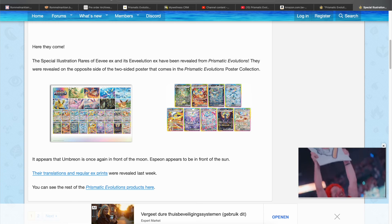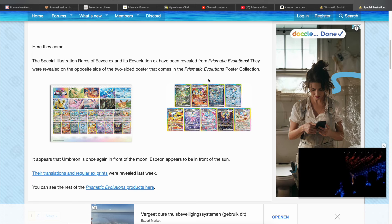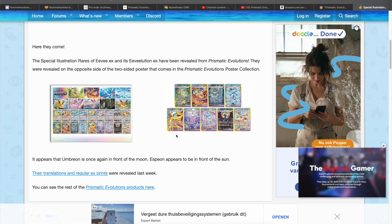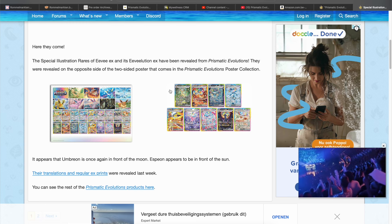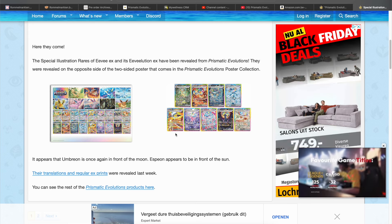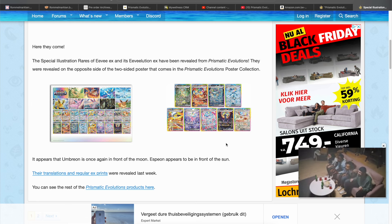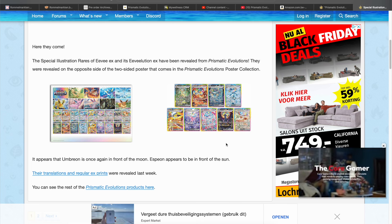That is absolutely insane. If you were not convinced yet that this is gonna do better than 151, what more do you need? We just got nine SIRs. I believe 151 only has seven or eight SIRs — we have Charizard, Blastoise, Venusaur, Zapdos, Alakazam as the Pokemon, then Erica and Giovanni. That's it. So there are only seven or eight SIRs in 151, and here we already got nine — this is already more, and they're all super popular.